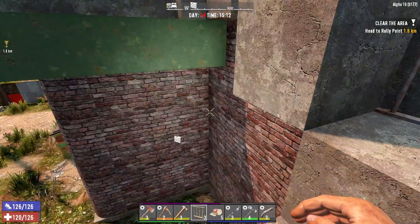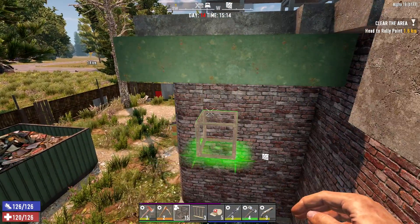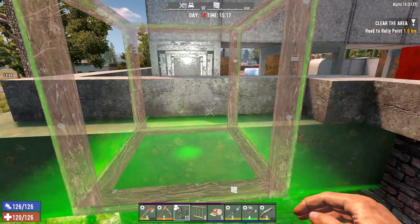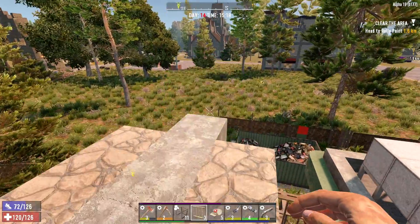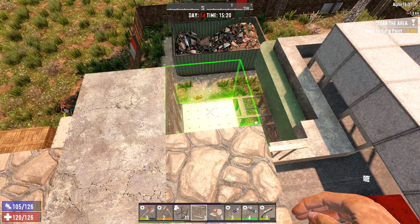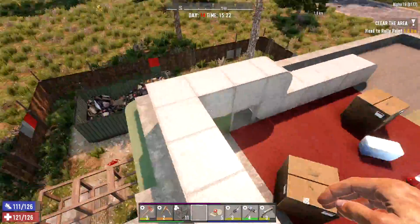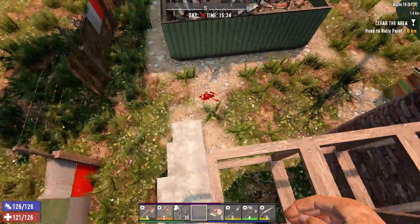I want to throw some bars up here as well - not upgrading these to iron, but it'll provide a little more protection for that block up there. And I want to get on top of this structure and put bars on top too. I think the structure is too tall for the zombies to get over even if they pile up on each other, but just in case we're going to throw some bars up there. You can never be too safe - bars cost hardly anything to make, and if a few of them can possibly save your life, use them. That should definitely keep zombies from getting over the structure.